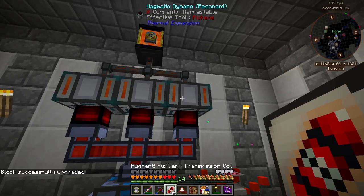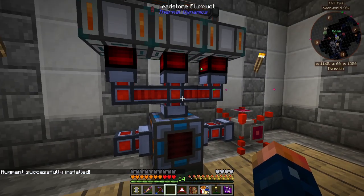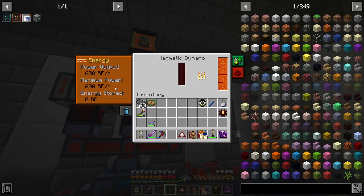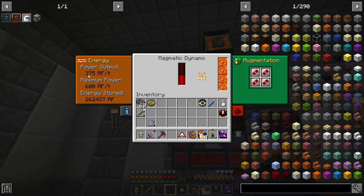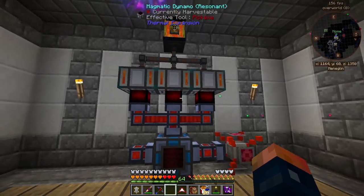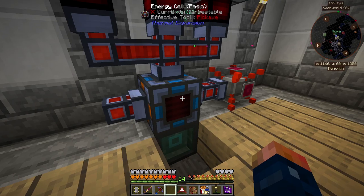Let's slap these upgrade kits on — these are now fully upgraded, and we'll hit them with all the servos. These are now going to be generating more power than the pipe can currently handle. You're going to see the buffer start to fill up. Maximum power is 600 RF per tick each — that's still quite a bit — and as you can see it's filling up its internal buffer. So we are now producing more than this pipe can handle.